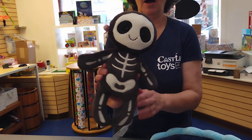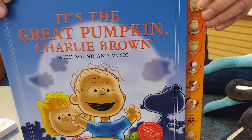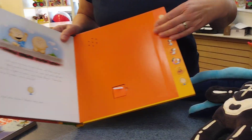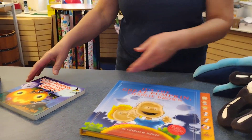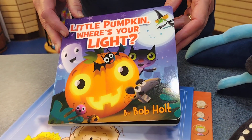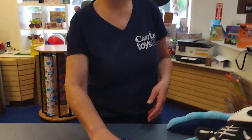Halloween is starting to trickle in. New from Jelly Cat is Skeleton Bob — he's new this year. And a sound book is The Great Pumpkin, Charlie Brown. Linus is the best. You press the button and it plays — Good grief! And then there are all the other sounds. We also have a new board book we've never had before: Little Pumpkin, Where's Your Light? The graphics are nice and bright, and it's a board book so it's good for babies that tear pages.